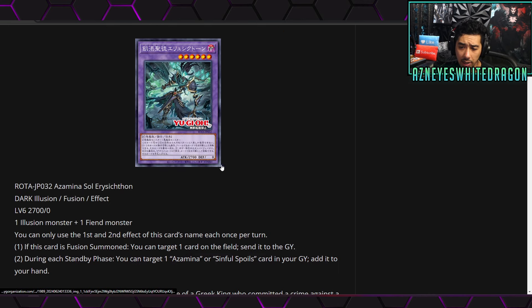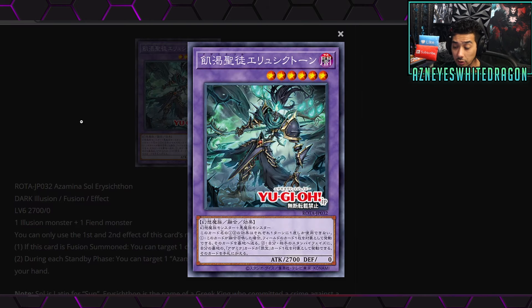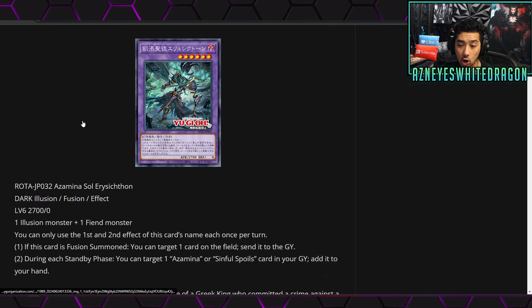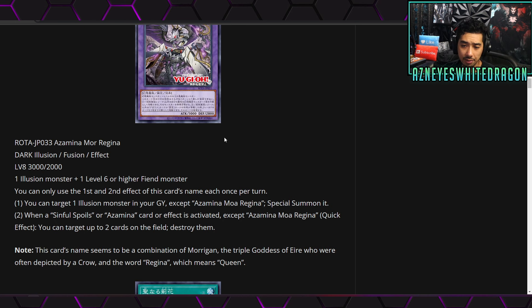Next up we also have Azamina Soul Ares Shethon, another fusion with 2700 attack, Dark Illusion, Level 6. It requires an Illusion monster and a Fiend monster. You can only use the first and second effects once per turn. The first effect: if it's fusion summoned, you can target one card on the field and send it to the graveyard. The second effect: during each standby phase, you can target an Azamina or Sinful Spoils card in your graveyard and add it to your hand.